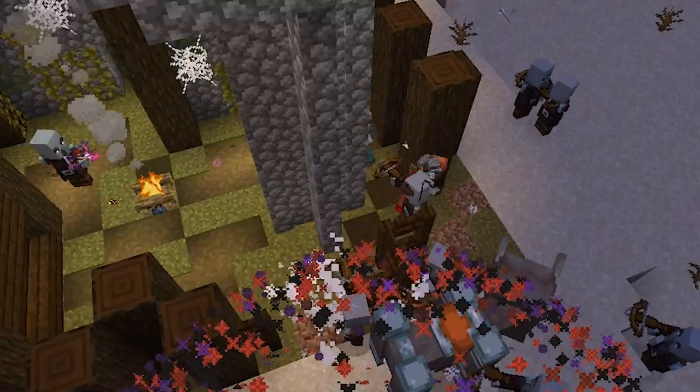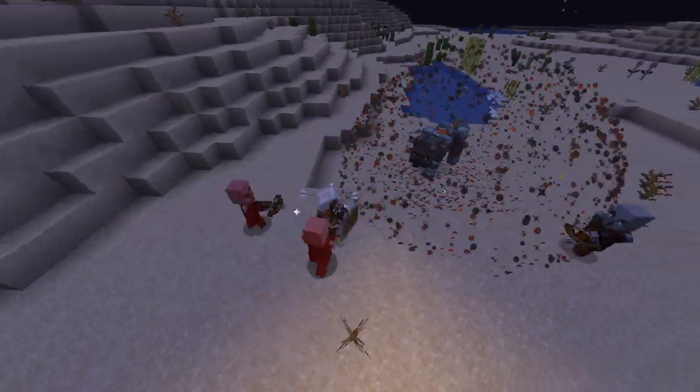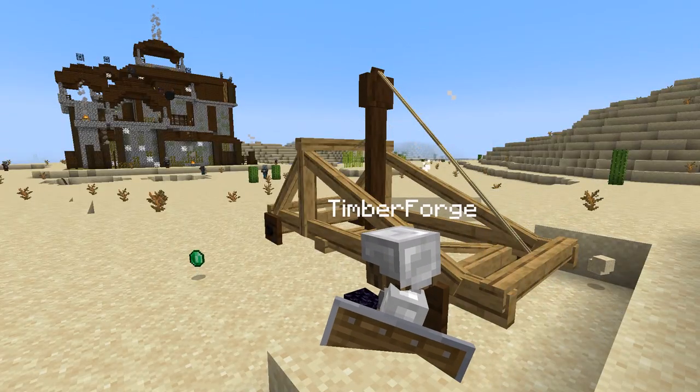I'm tired of being bitten by ravagers and blown up by fireworks, so instead of trying to just brute force my way in, why don't I just code a catapult into the game?